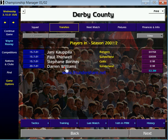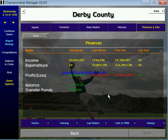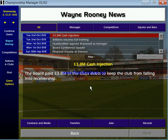If we have a look at the finances, they're in a pretty bad way. I started off with nine million and we've already spent all that on these players. I've also been offering new contracts to existing players just to keep the money down. The board have just injected 3.8 million to keep the club from falling into receivership.